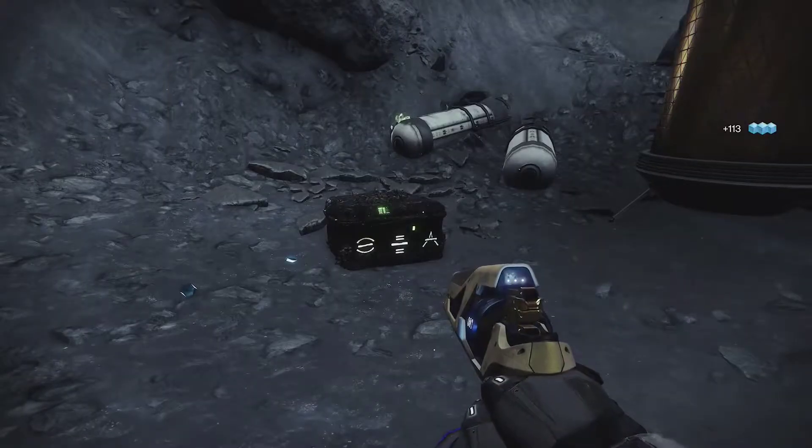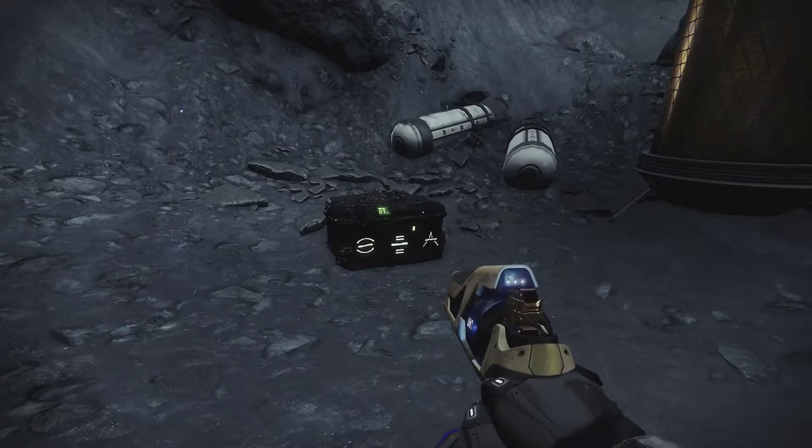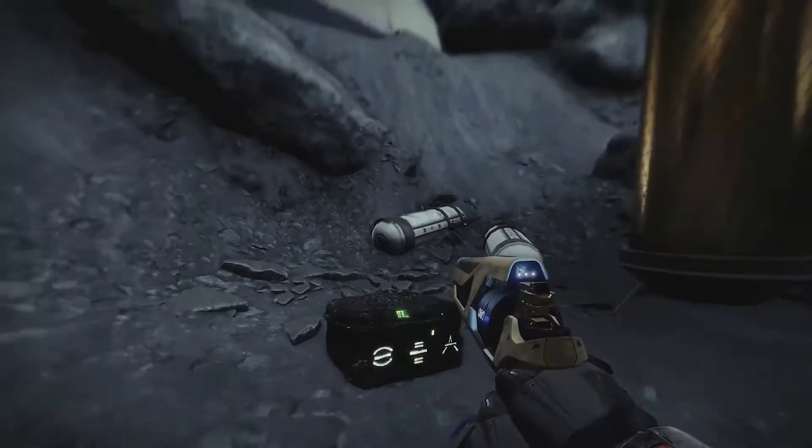The next trick lets you fill an entire room with enhancement cores. To set this up, you'll need to head over to the moon and find any of these locked chests. These are all over patrol.